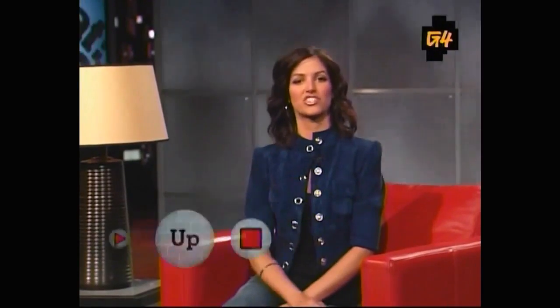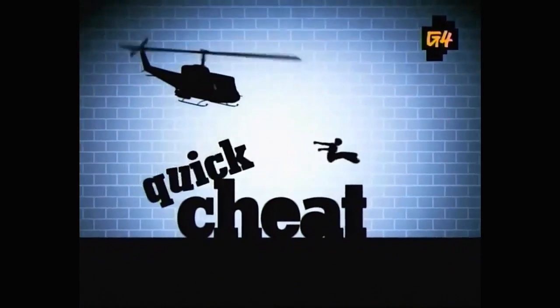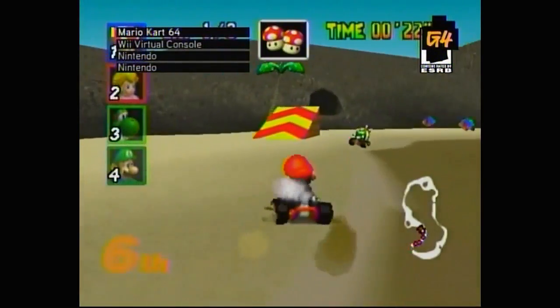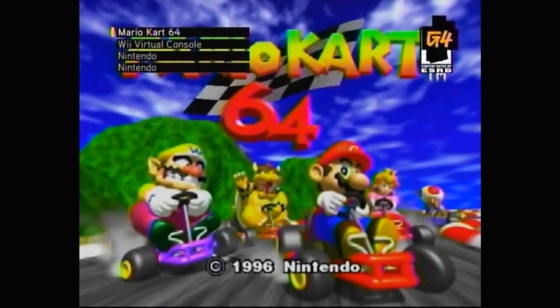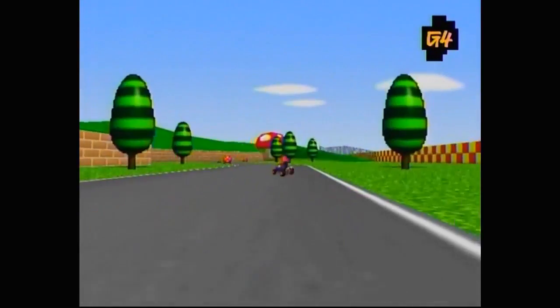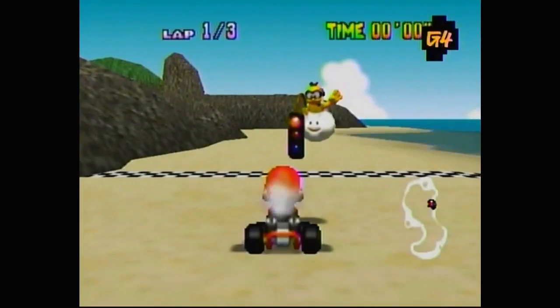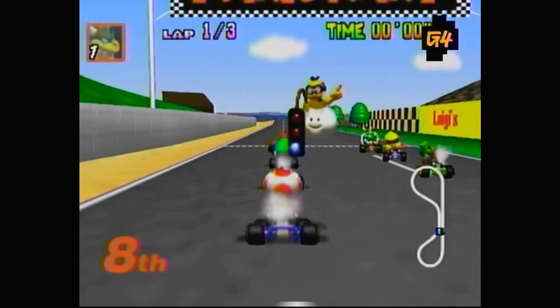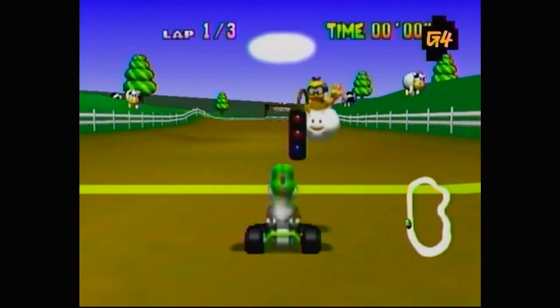We'll be right back with cheats for Lemmings, Bonk's Adventure, and Toe Jam and Earl when Cheat's Viewer Mail episode continues. But first, here's a quick cheat for one of my favorite Wii Virtual Console games, Mario Kart. Back in '97, if you wanted to punk your friends in some video games, Mario Kart 64 for the Nintendo 64 was it. Multiplayer action was never so much fun with up to three of your friends. But to keep the racer's edge, press and hold the gas button right after the second light during the start of the race and leap ahead every time.